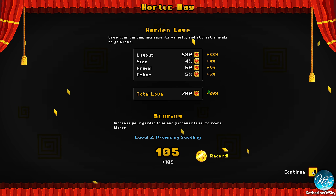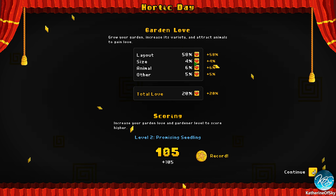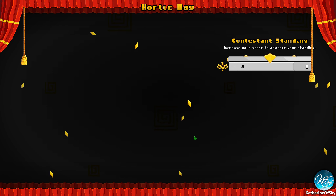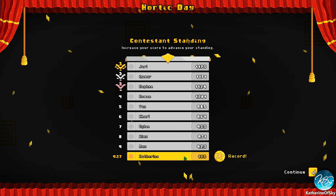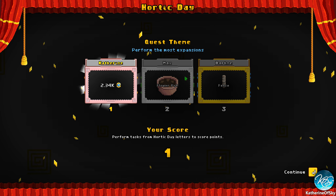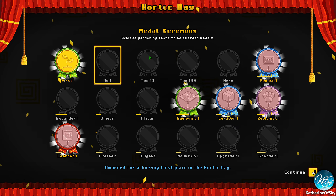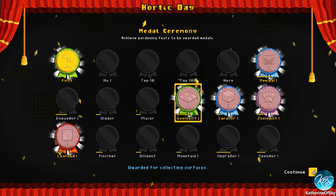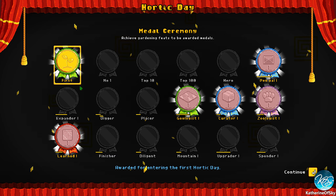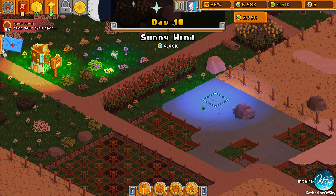I don't understand how the percentages work out to 20%. These are random people and I didn't get close — I've got a long way to go. Most expansions — that's me! I got money but I would rather have the other stuff. We got some medals — cool, nice. Collecting surfaces, items, creatures, being a popular destination. First Hortic Day — collecting more.